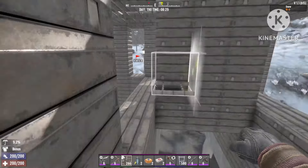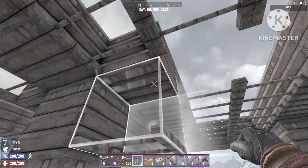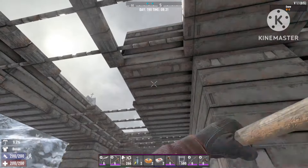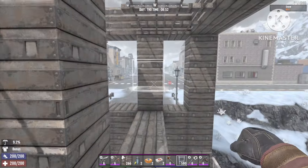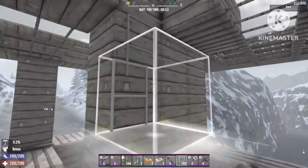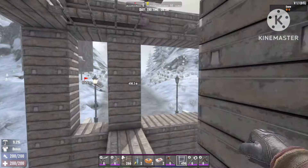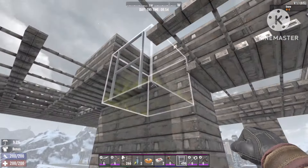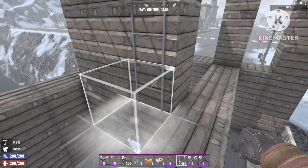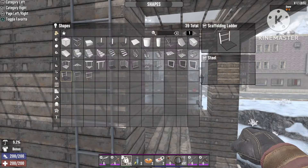Now we're gonna take out those two corner blocks — this one here and the same one on the other side. Once those are removed, we're gonna put up some ladders on both sides. This is so that the zombies think they have a clear path, but we'll influence that so they won't. You can also use the ladders yourself to access your base.